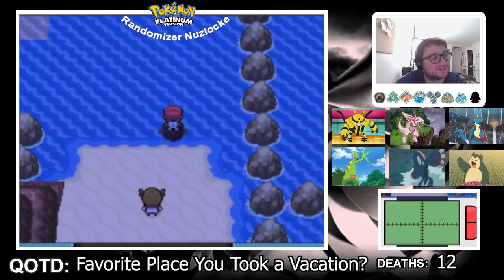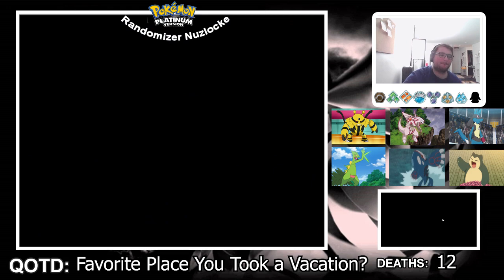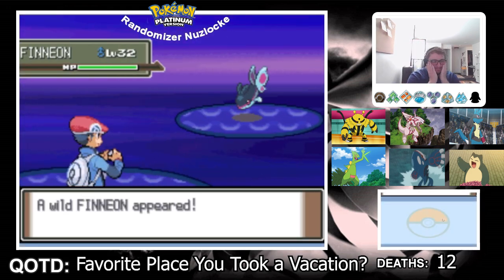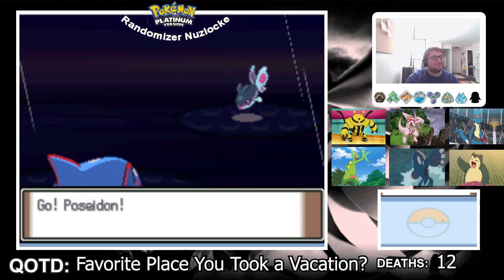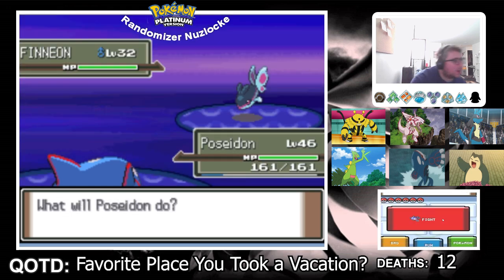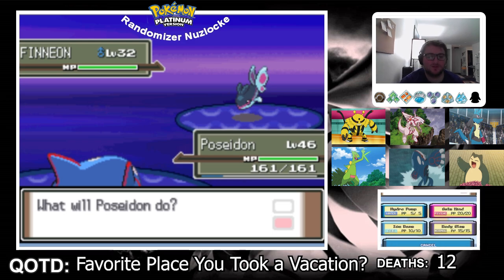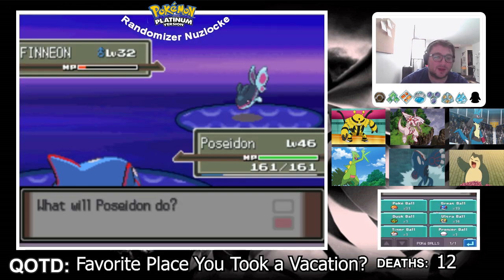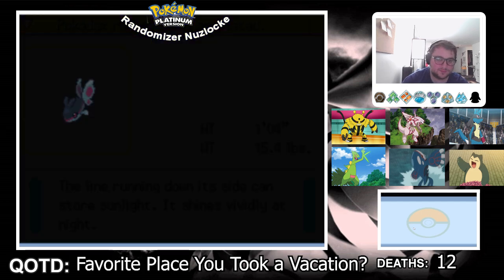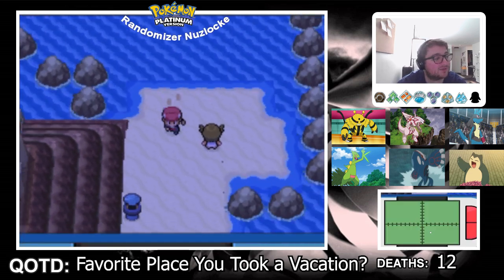I get a surf encounter for my Sunny Shore City encounter — come on — it's a Finneon. A water type. Folks, if you have watched this series, you understand this annoys me to no end. I used Ice Beam because I do not care if it dies — I'm not using it. It's a girl. This is Dory. If I spelled Dory wrong, feel free to laugh at me in the comments.